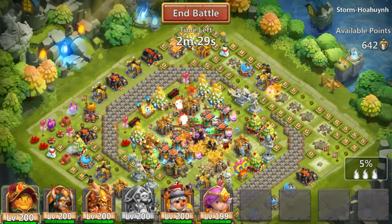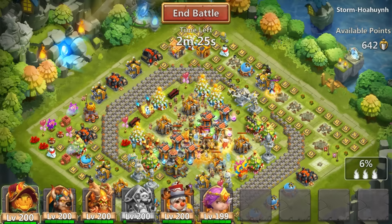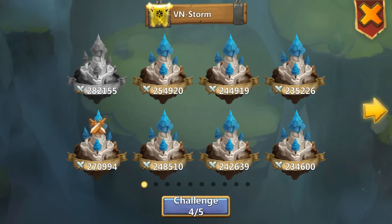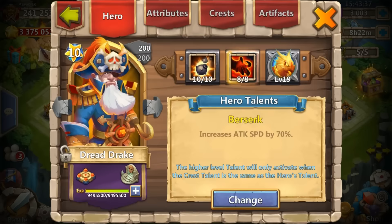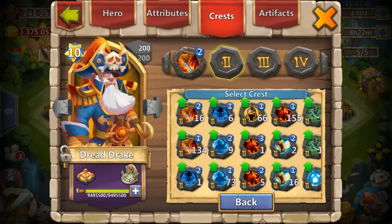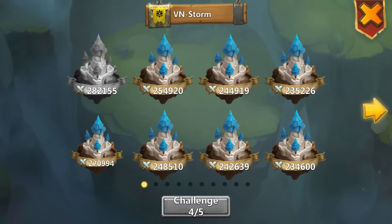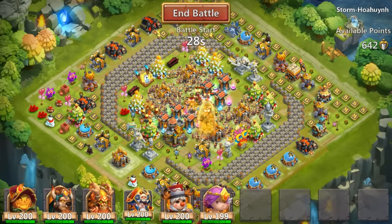There goes Dread Drake. This is not working, so I'm going to put a small life drain on Dread Drake — not big, because I still want him to die, but just enough to where he can kind of stay alive. Let's see if maybe that can make a difference. I don't want him to heal too much but I also don't want him to die right away.